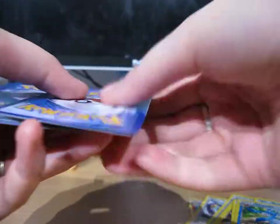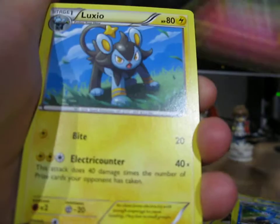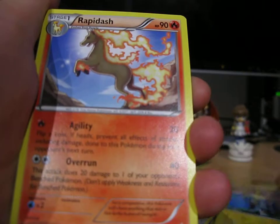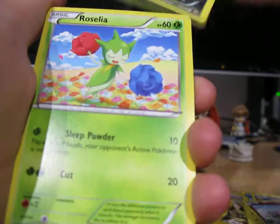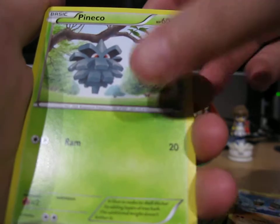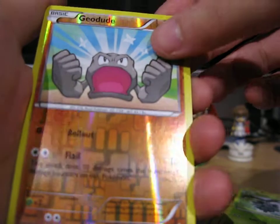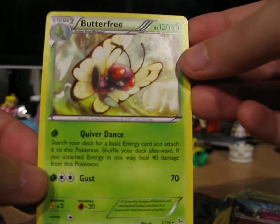Time to open up the Flash Fire pack. So we've got Floette, Luxio, Rapidash, Flabébé, Stunky, Roselia, Binacle, Pineco, a Reverse Geodude, and a Butterfree, which I don't think I've actually pulled yet.